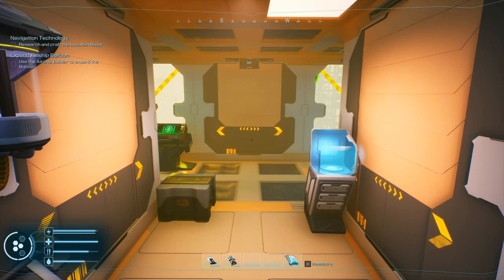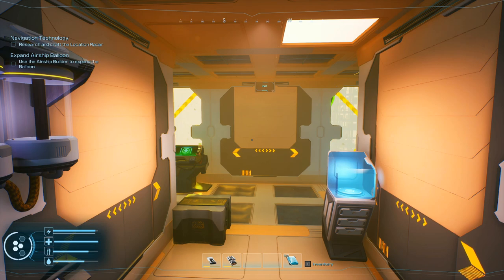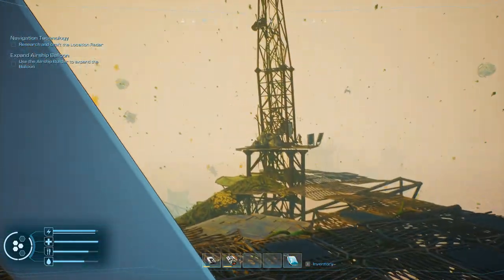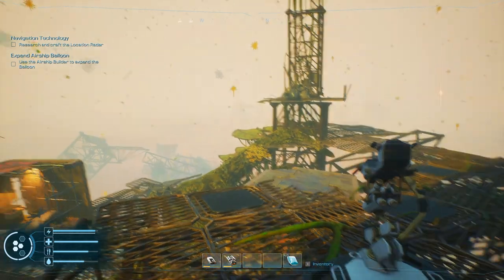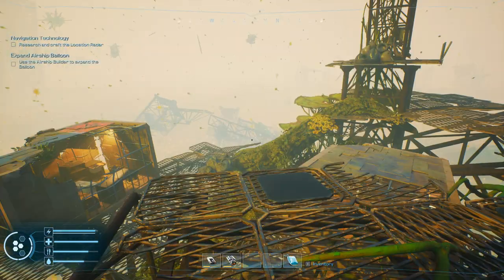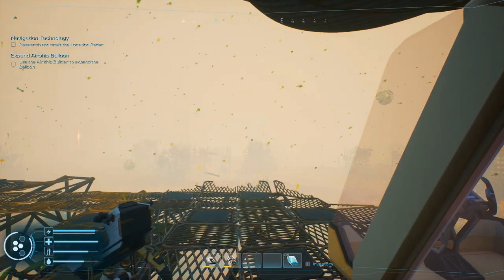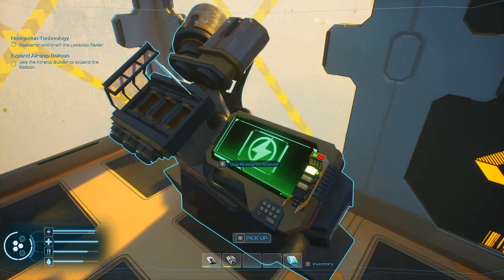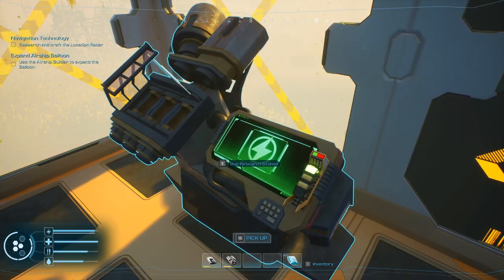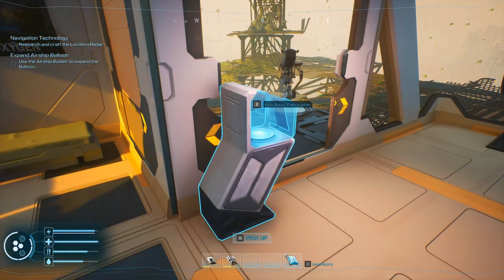Hey folks, welcome back to Forever Skies. I noticed our exit sign over there — I think it's kind of cool. We're sitting out on the deck at this last tower that we went and scavenged through at the end of last episode. Before I started recording I had gone through and looked the place over, did a little reorganizing, and put some storage boxes out.